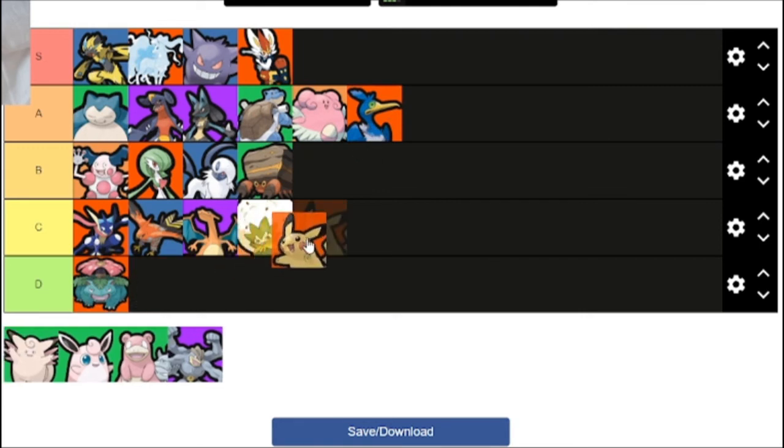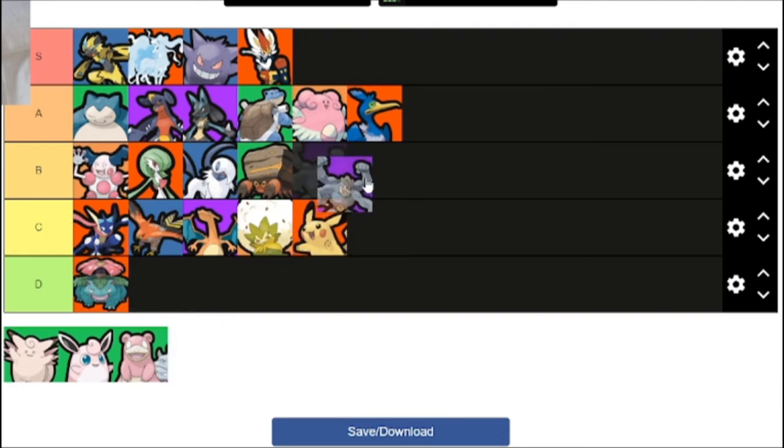Pikachu, C tier — it's got trapping, and trapping can be nice early game to trap and gank an opponent, but it just struggles to keep up in mid to late game. Machamp is quite strong, but I don't really think it's one of the strongest — I'd say it's just barely in B tier.